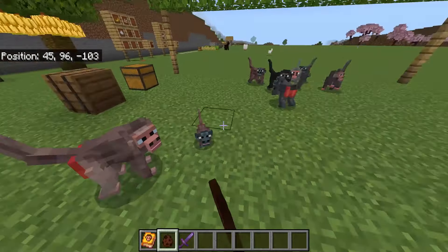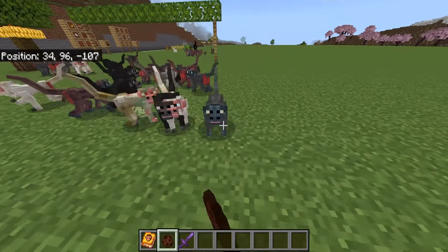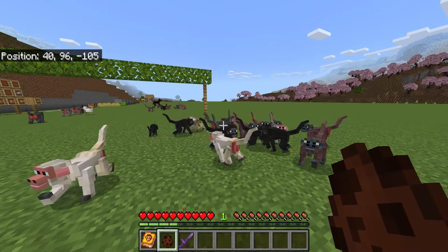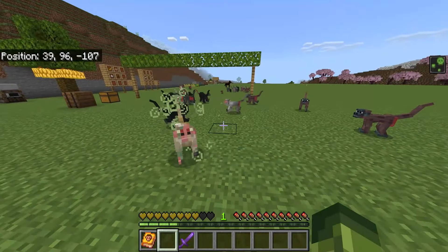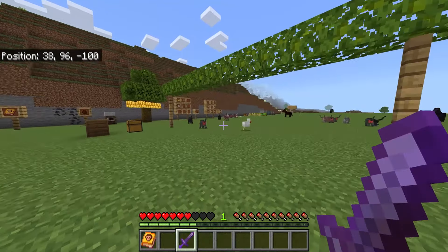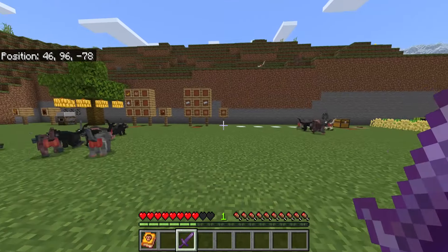There are different variations and a lot of different ones available — different colors, some will be aggressive. There is a sick monkey right there. If I go to gamemode survival, some of these will be territorial. You just stole it from me! There is the sick monkey — I'm going to kill him real quick because he's sick; you'll get inflicted with poison. They will stick together, jump around, play around, mess around. Sometimes they'll steal your crops.